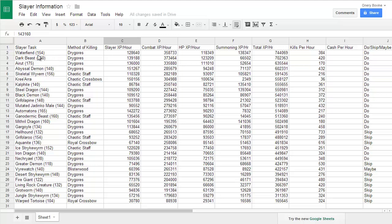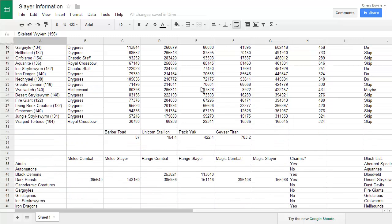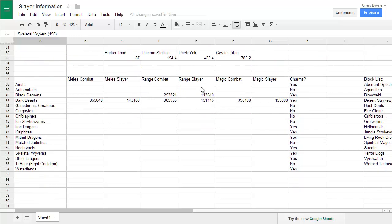Out of all of these, Water Fiends is the best task for XP. Keep in mind that none of these are with cannon. I do not use cannon slayer because I feel like it's a huge waste of money. So Water Fiends are the best XP task that Curadel assigns, at least with using Dragors in pretty much everything. Dark Beast being the second best, Eretz being the third best, Abbey Demons being the fourth best, Skeletal Wyverns being the fifth best — which may come to a lot of people's surprise, but they are actually excellent, excellent XP. I'm going to be doing this all again, and in my estimation I'll probably be confirming that in most cases Chaotic Staff will be the best weapon.